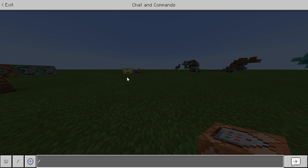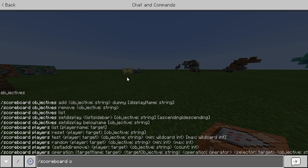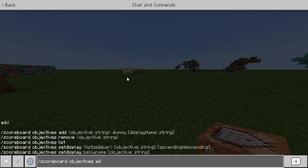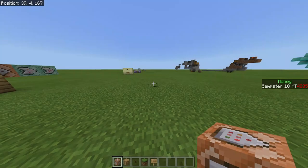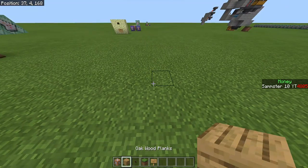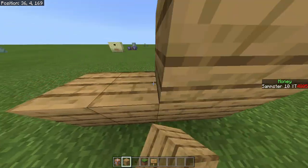The first thing you're going to want to do is have a scoreboard called 'shop.' Type the command: scoreboard objectives add shop dummy. Make sure to put dummy after, and this will create your shop scoreboard.